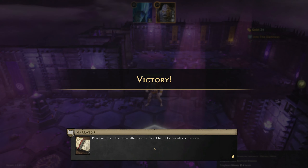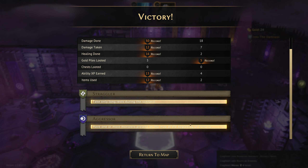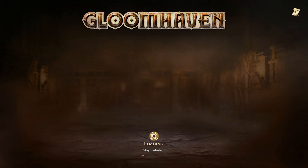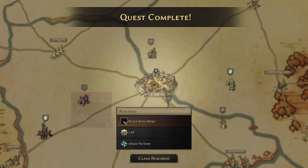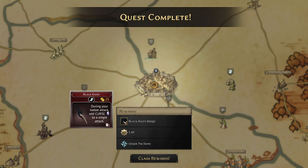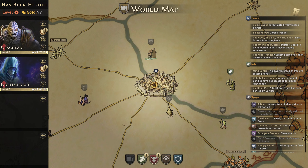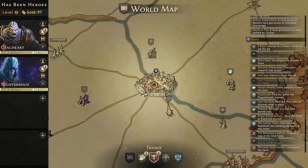Peace returns to the Dome after its most recent battle. Both of our characters managed to get their extra XP bonuses — 13 ability XP for the Crag Heart, that's big. We also have the Black Knife Design, which I was considering for the Night Shroud — it's one-handed, allows us to add curses, and refreshes on a long rest. It's pretty good, but I think we'll hold off for the moment because we're saving up for enhancements. The historians have found a stash of unpleasant ritualistic knives used by cultists — sure they'll come in handy.